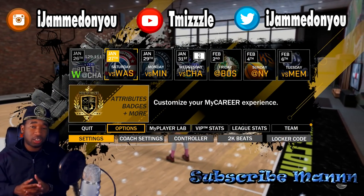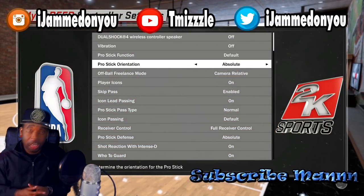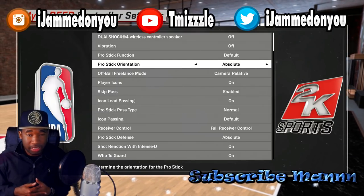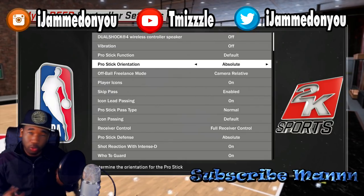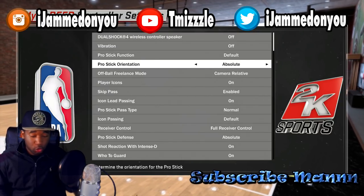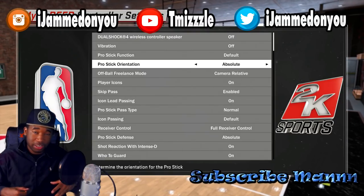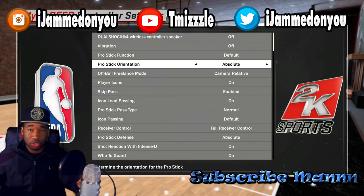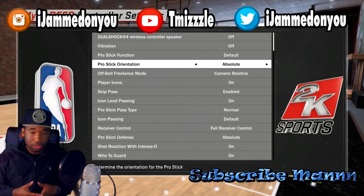The very first thing you guys are going to want to do, go to your controller settings and go to your pro stick orientation. You want to make sure that this is on absolute. What absolute means is your dribble moves are pretty much the same anywhere on the court. When you have this on camera relative, you doing a dribble move at the top of the court pressing certain buttons and those same buttons on the right side of the court will do two totally different dribble moves. Most dribble guys out here put this on absolute, so go ahead and put this on absolute.